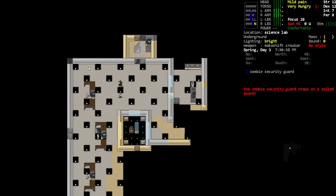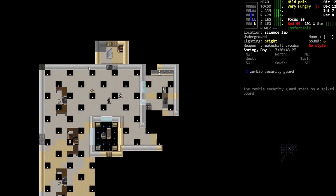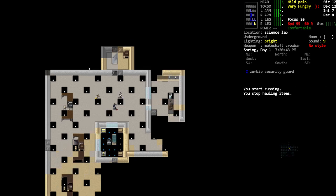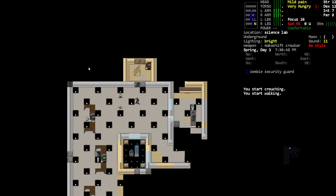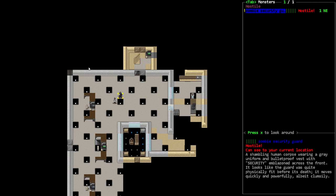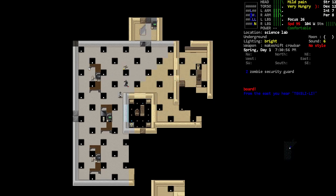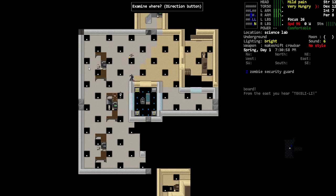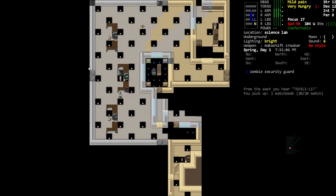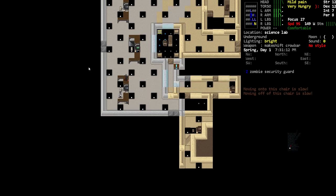It looks like it's not safe — there he is. This is where we activate the trap. He stepped on it but it did not do very much damage. They are really slow though. I could probably get them to follow me in there and trap them. It's doing like no damage to them, but the good news is they're really slow. Is there food here? Maybe the matchbook — yeah, let's grab the matchbook. Very useful.